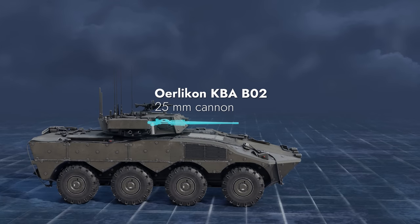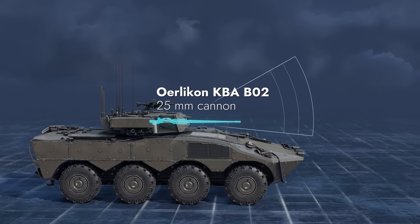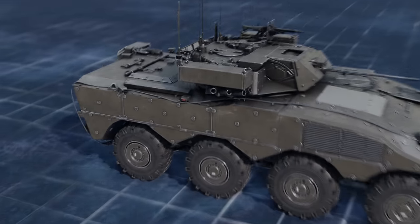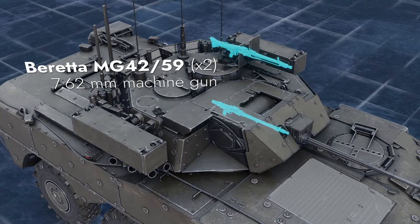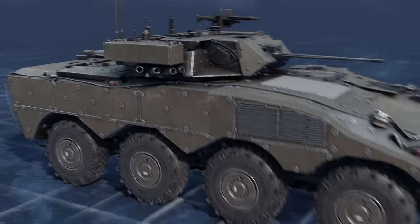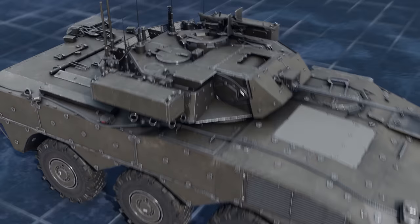Its main caliber is a two-plane-stabilized 25mm autocannon with elevation angles between minus 10 and plus 60 degrees. It's also equipped with two launchers for Spike ATGMs and a machine gun. Eight smoke launchers are found on the turret as well. The engine and transmission compartment is in the front; the driver sits right next to it, while the commander and the gunner sit in the turret.